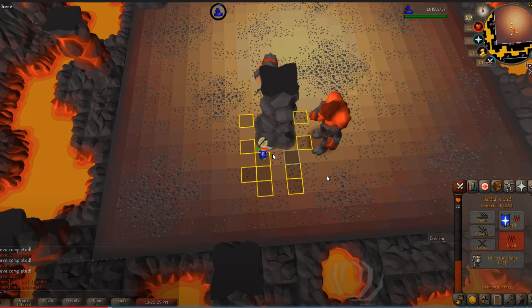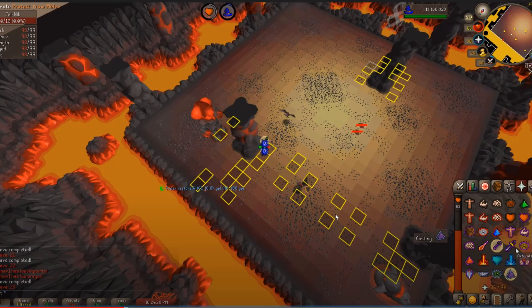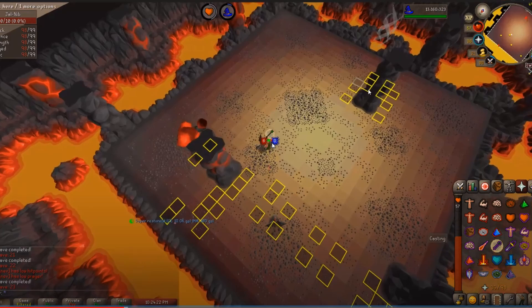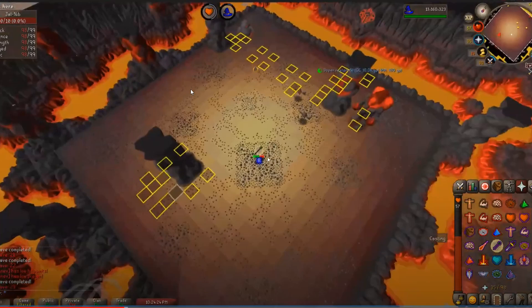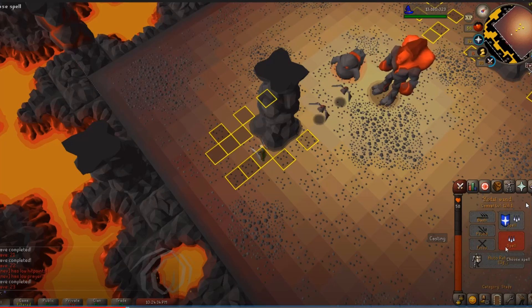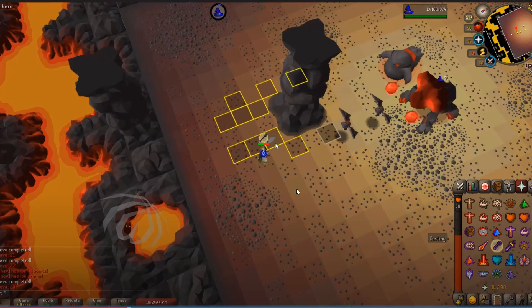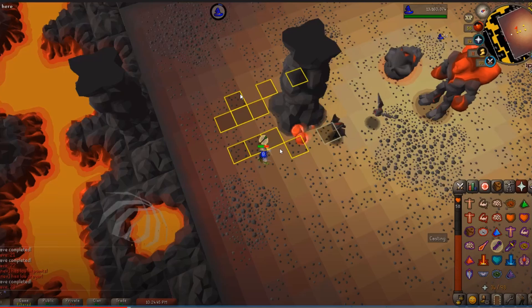Again, never blood barrage with your Justicar legs on — take them off. You're doing it again here: you have your Justicar legs on starting a wave where you're praying range. If you're ever starting a wave praying range, have your full Armadale on, or Armadale legs and ancestral top. Do not wear Justicar until the mages start spawning. Good job DPSing down the nibblers and recognizing the best move was to go over here — credit for that. The bat safe spot isn't on this side though — it's on this side, which is why that tile is marked.